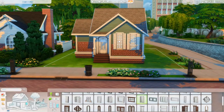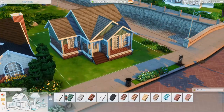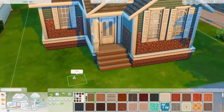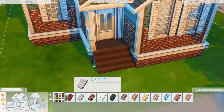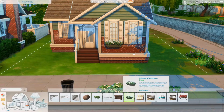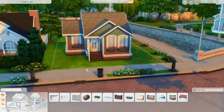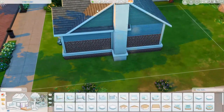Every other house in this neighborhood is going to have a family. There may be one bigger-style house without a family, just so you have an upgrade house to move into — or you can move your own family in if you don't want to start with the starter home. But for the most part, every other house is going to be filled with unique families. I love a unique game, so we're going to have all types of Sims.